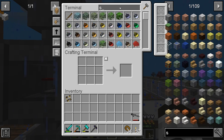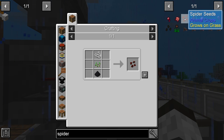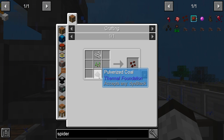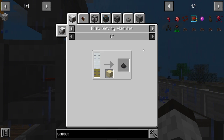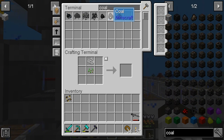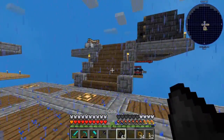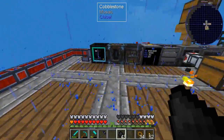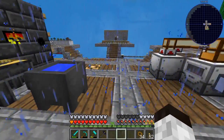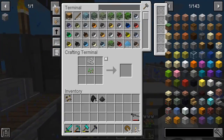Spider seed is next. It requires several ingredients including black dye, which is pulverized coal or charcoal. Let's pulverize some coal — we'll just put a piece in the squeezer. Spider seed crafted, that's good!